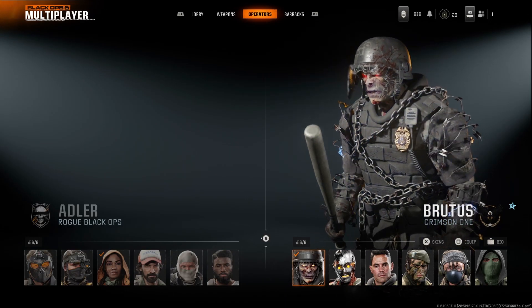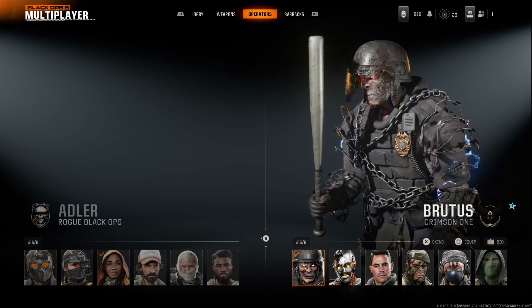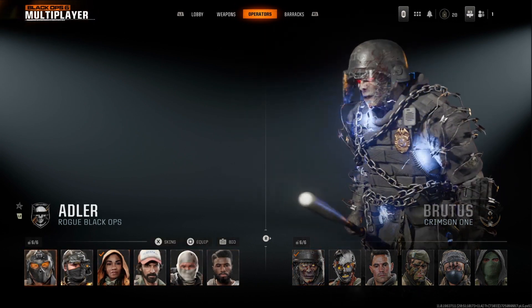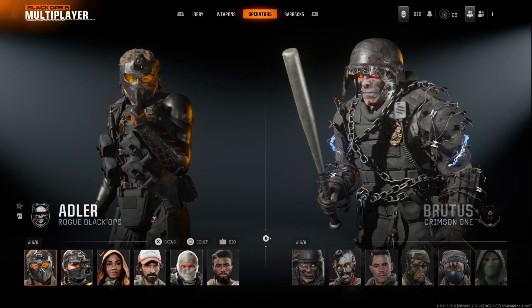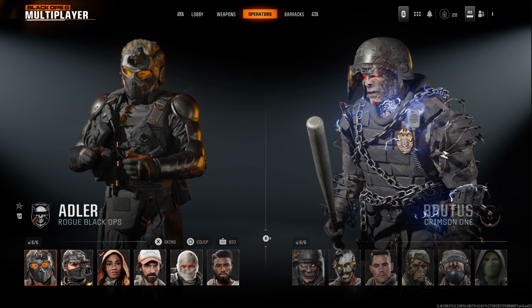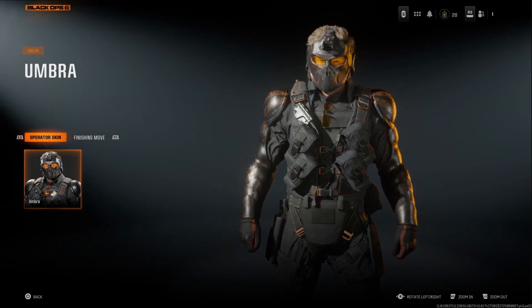We're gonna look at the operators that you get by pre-ordering and by getting the vault edition. Starting on the left side on Rogue Black Ops, you've got Adler with this sick orange glow around his outfit, as you can see on this screenshot.